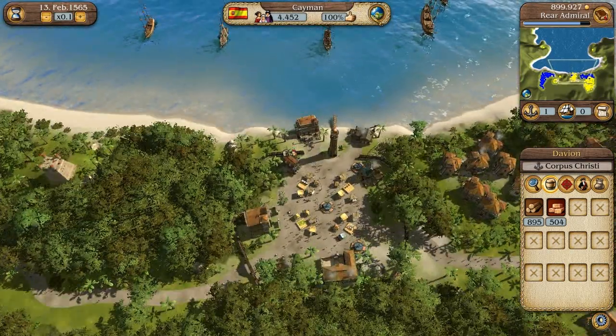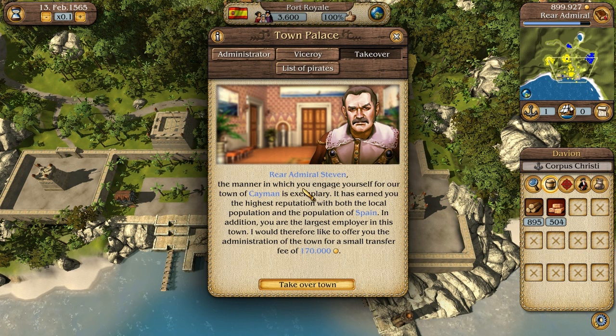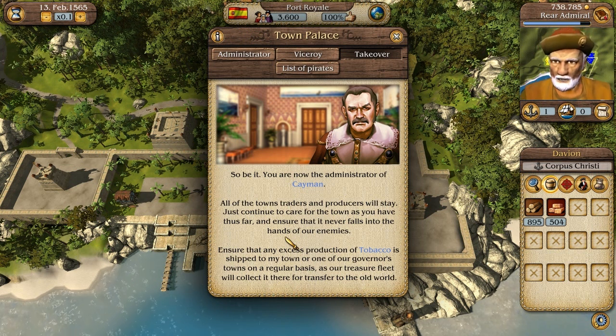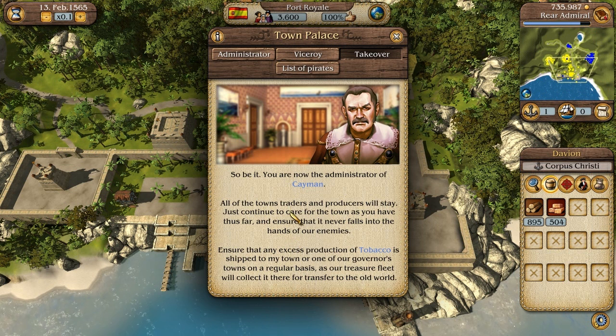They love me at 100% — the Spanish love me. Now it's ready. The manner in which you engage yourself for our town of Cayman is exemplary. It has earned you the highest reputation with both the local population and the population of Spain. In addition, you are the largest employer in this town. I would therefore like to offer you the administration of the town for a small transfer fee of $170,000. You are now the administrator of a city and that gives you command over its military.